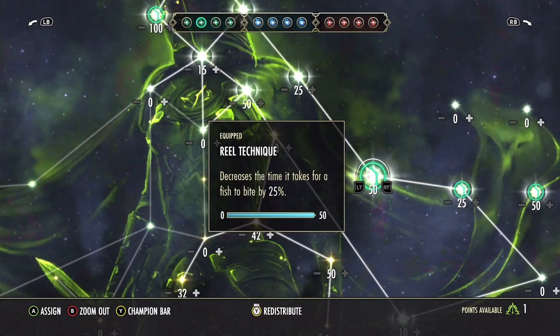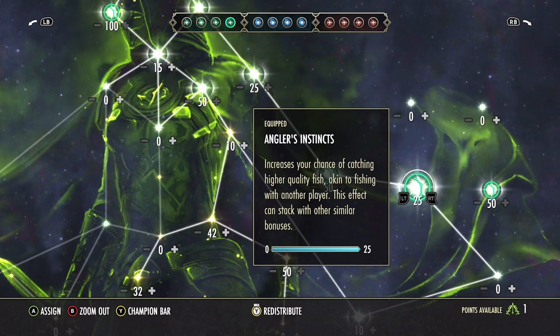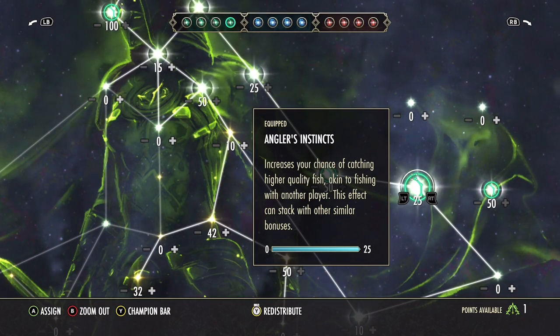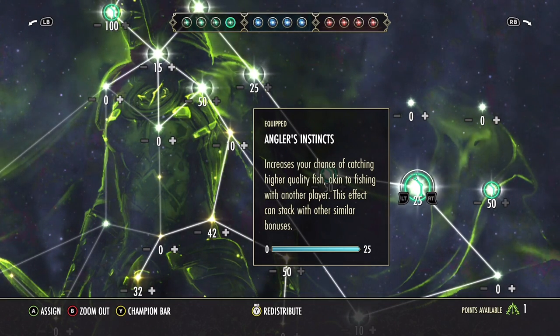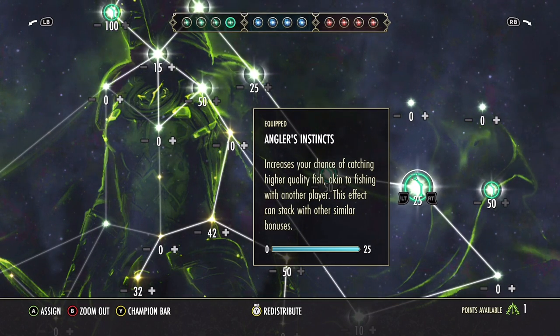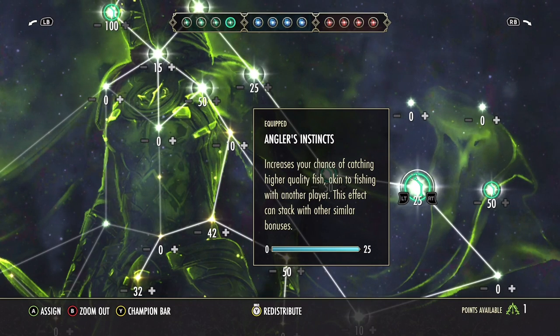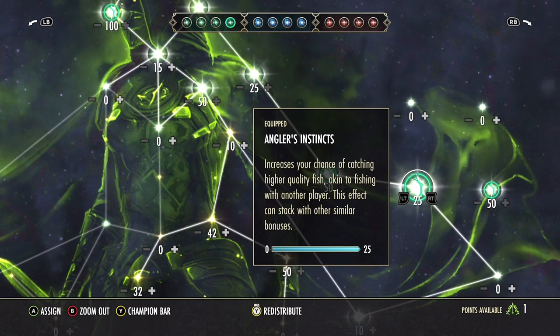Let's talk about champion points. The two best things I really suggest are Reel Techniques and Angler's Instincts. Angler's Instincts really doesn't make a whole lot of difference because we're going for that perfect roe, not necessarily blue and purple fish for quick resale. Another interesting tactic: if you're grouped with other people at the same fishing hole, you will have a higher chance to gain higher quality fish. Personally I don't do this though, because then I have to go find a new fishing hole, and the math doesn't really equal out.